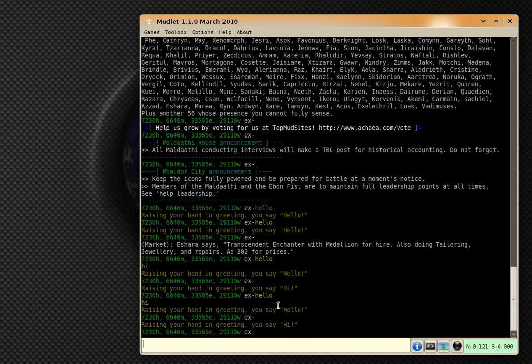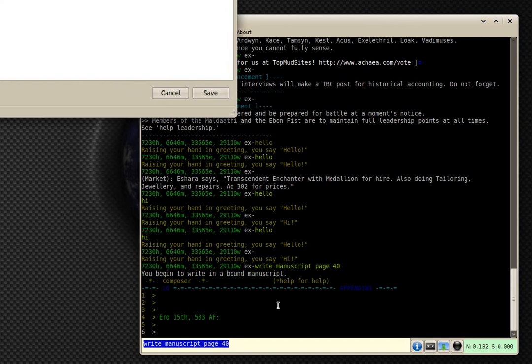If you're playing on Avalon or any IRE game like Ikea, Italia, Imperial, Lusternia, or Aetolia, we have the composer working now. The composer is something that opens up when you go to write a letter — for example, if you want to do 'write manuscript' — ta-da.